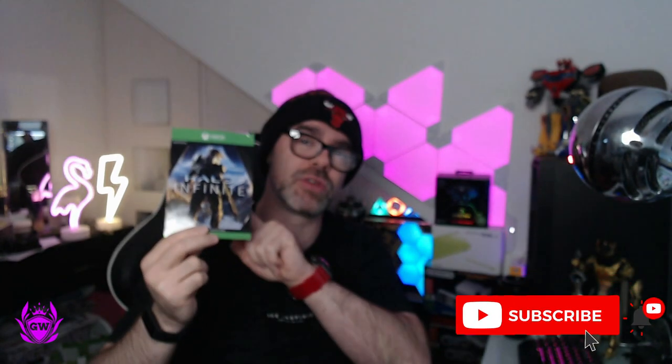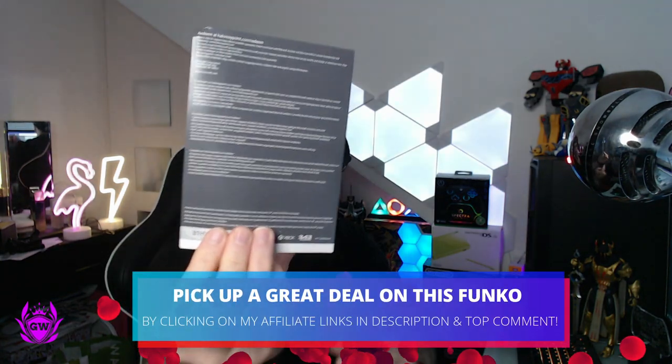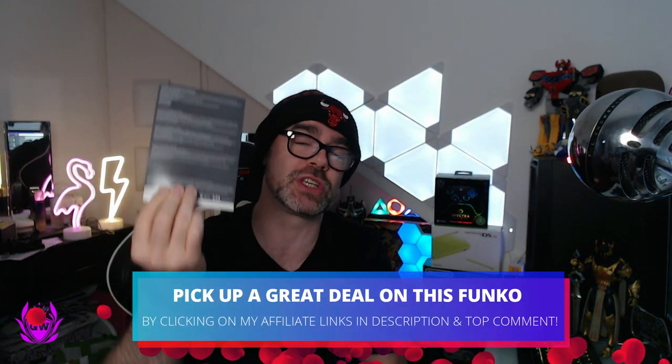First off, get the little card which will be in the back of the Funko Pop box. There's a little scratch panel at the back, down the bottom — you want to scratch that off with a coin or something. Be gentle so you do not damage the code underneath.